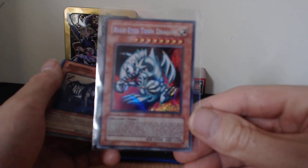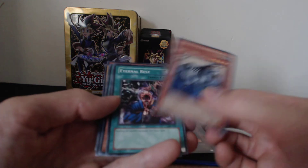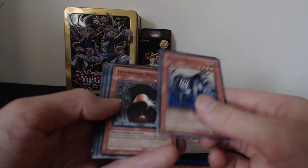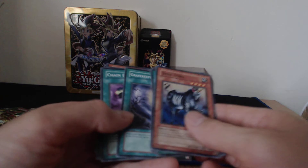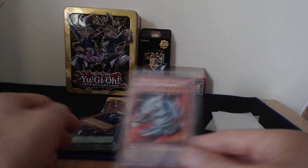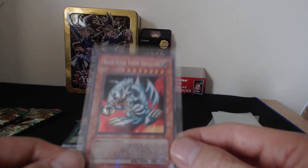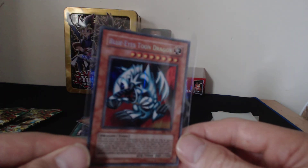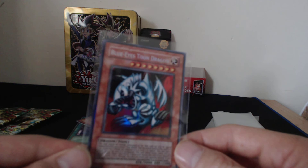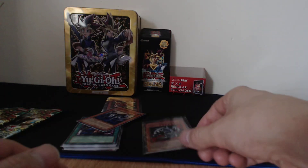I also got a Dark Zebra, an Eternal Rest, and a Ceremonial Bell. That sums up this video. We have the Blue-Eyes Toon Dragon in secret rare, still yet to pull a Relinquished. When are we going to get this Relinquished out of this set? Will I buy some more? Well, maybe. Thanks for watching and I'll see you next time.